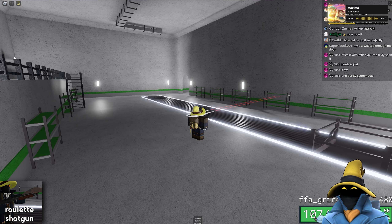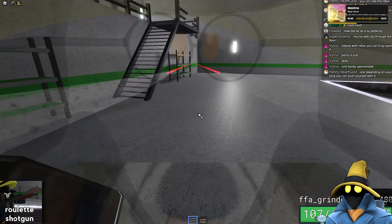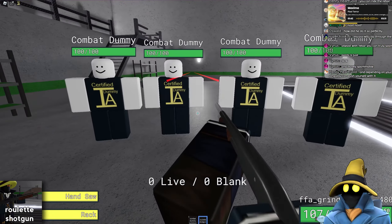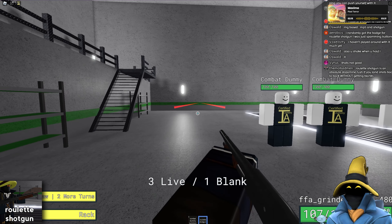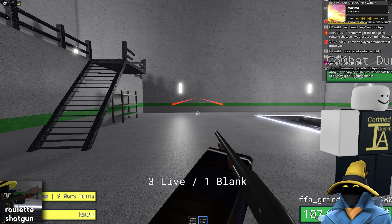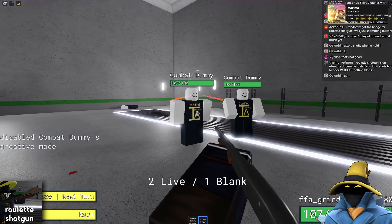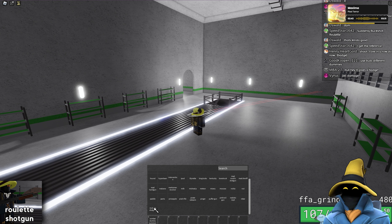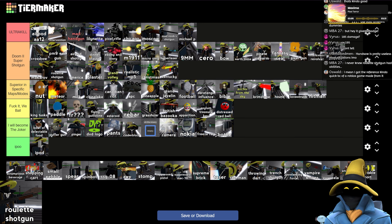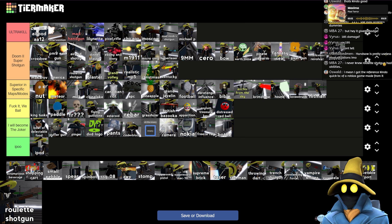Roulette Shotgun — this is also very heavily RNG based, but unlike the MP5 you can actually decide the outcome. Let's see what we got: three blank, does 105 at point blank and 120 with the handsaw. That's kind of bad actually — there's actually no reason to use the handsaw at that point. I think just below America.